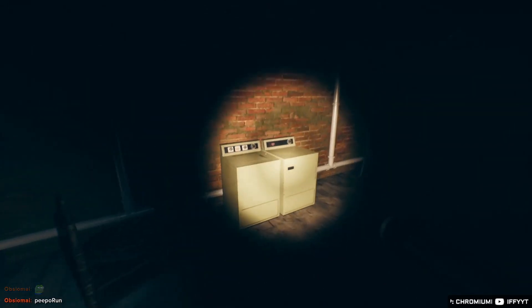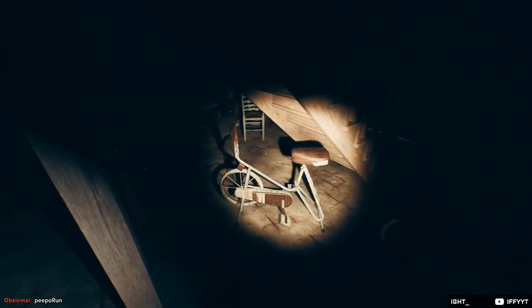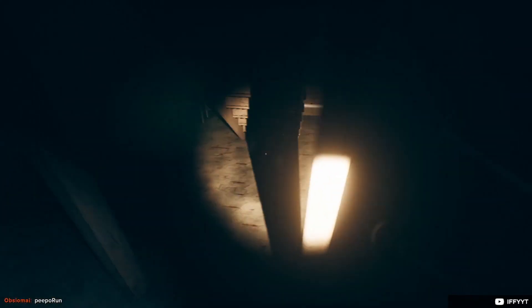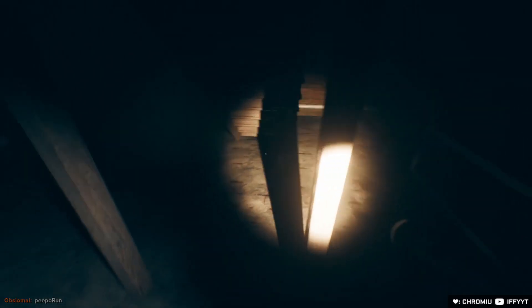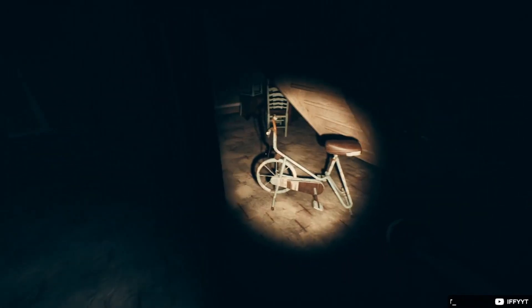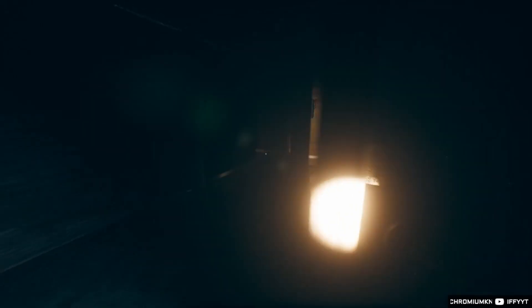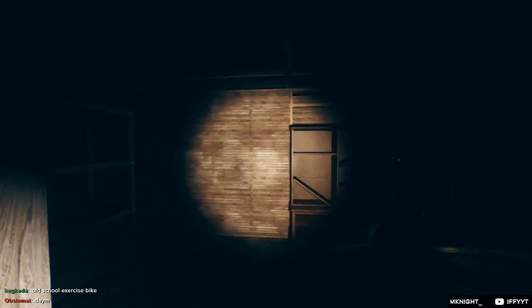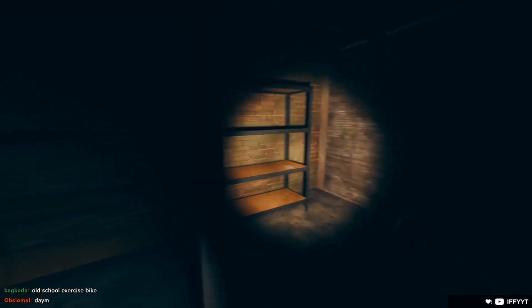Looks like we're in the basement. We're back as the kid now. What is that - whoa. I gotta ride a bike, man. I can spawn a bike out of thin air. That thing disappeared - now there's a cabinet. That's probably mom. There's a door here.